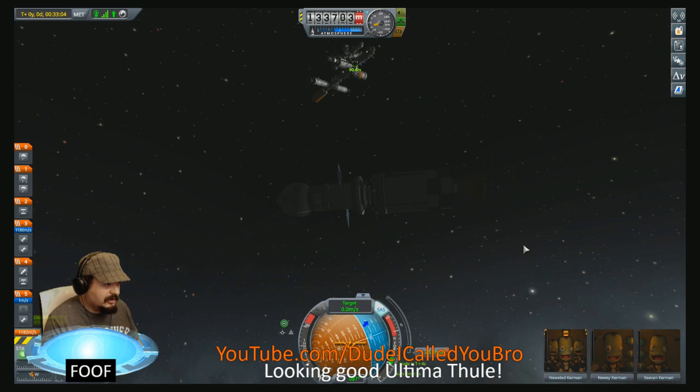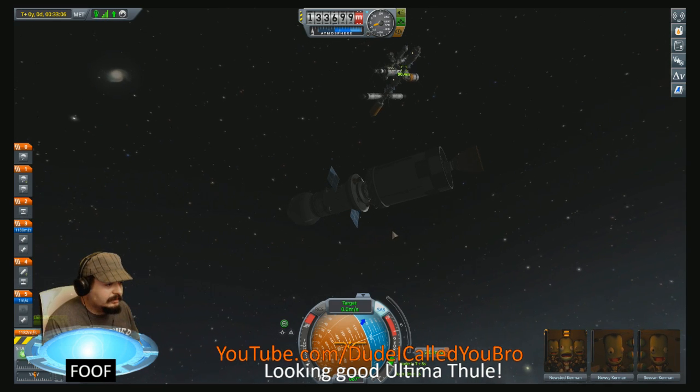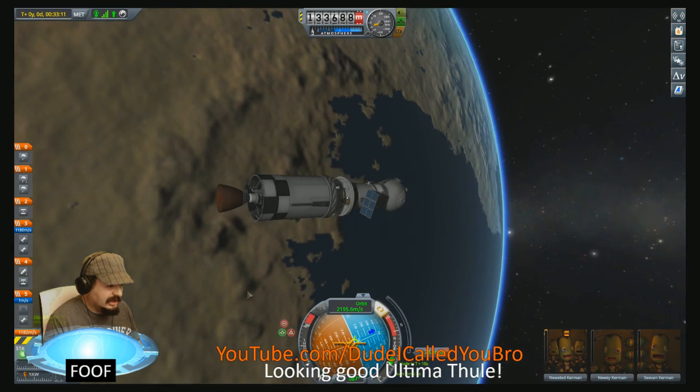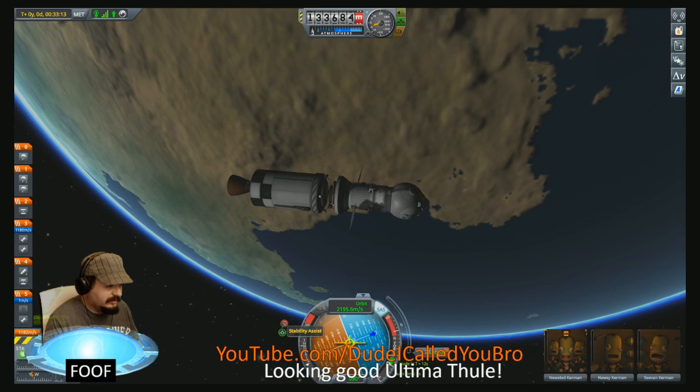$10,000 worth of computer hardware later, I still have problems. Alright, so that looks good. Let's switch to orbital view, aim prograde, and let's eject this second stage. It's done its job, but now it's in the way of our docking port. So we're going to eject that off.